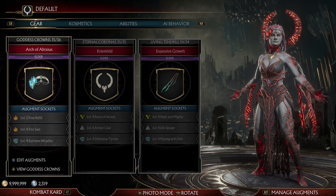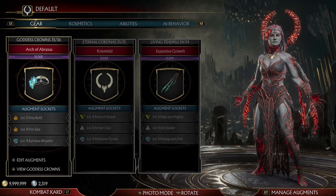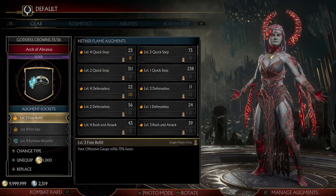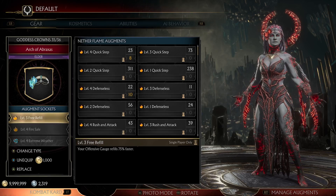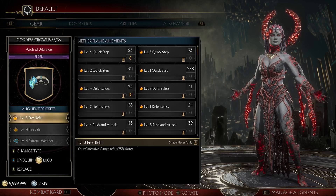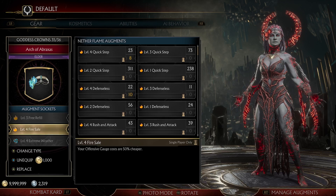Making another build here. I chose Cetrion and this is a mighty and fire damage build. We start off with Free Refill — your offensive gauge refills 75% faster, or 100% if you have level 4 Fire Assail or Cheap Hit.